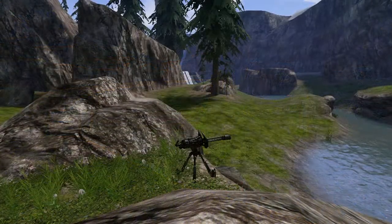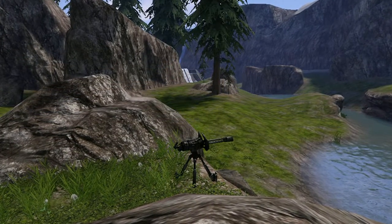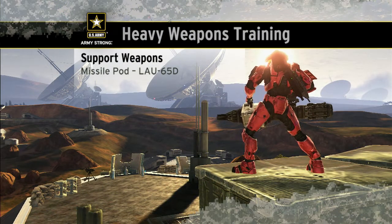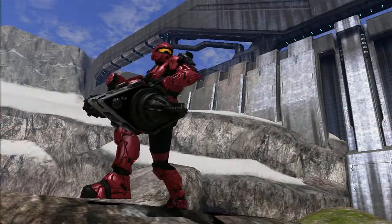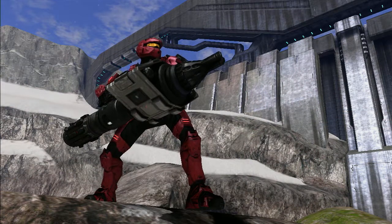It's useful to know where all heavy machine guns are located and to recognize the sound of one being fired from a distance. Next, let's look at the missile pod. Although technically designed for vehicle or stationary use, a Spartan can easily lift and use this rapid-firing, homing missile launcher.